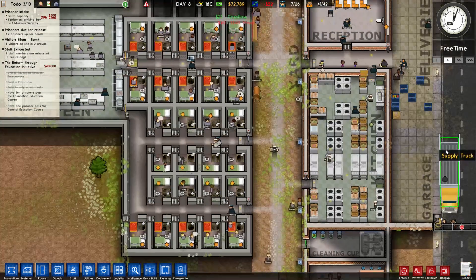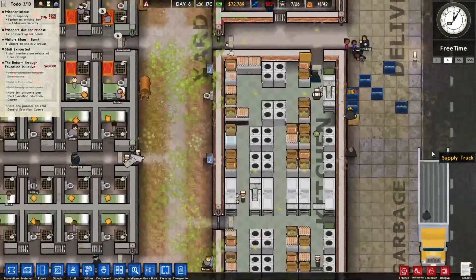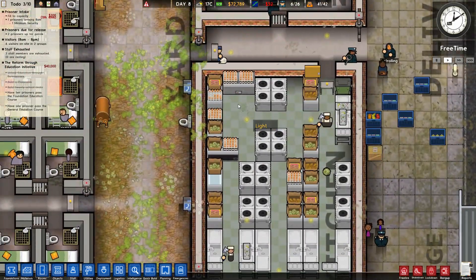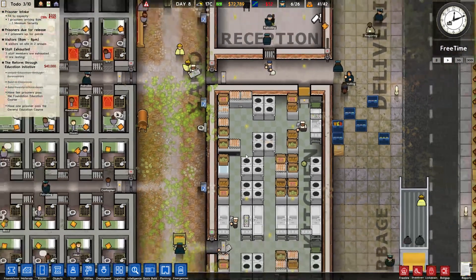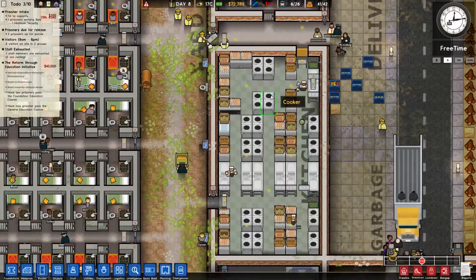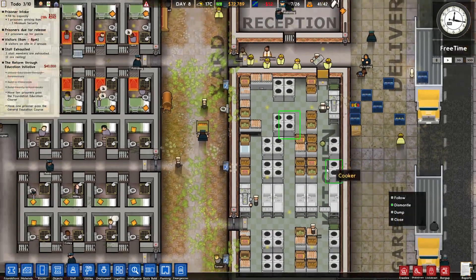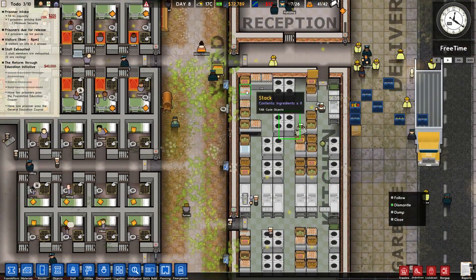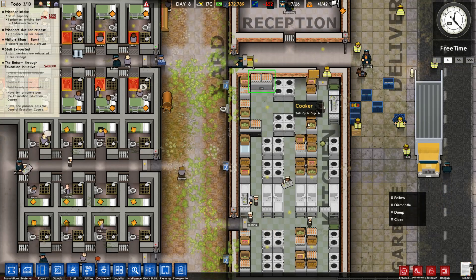All right, good, that's working now. I think what I might do, once I get everything repositioned in here - and I do need to do some repositioning - like this cooker, we need to dismantle. I kind of want to put the door over here, so we might need to dismantle this fridge.